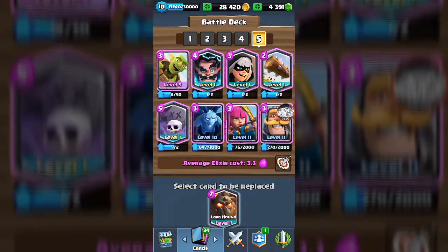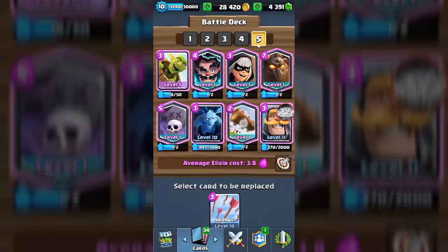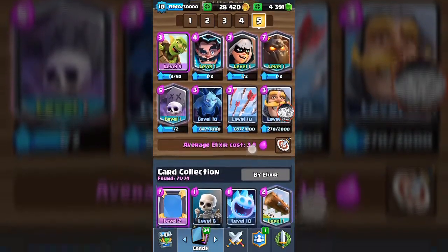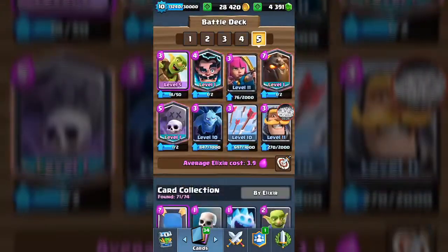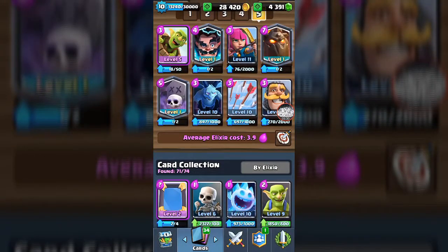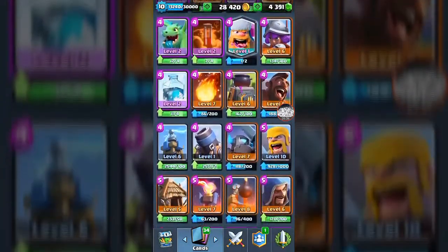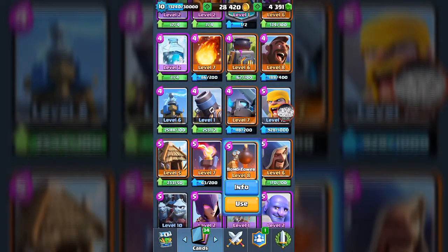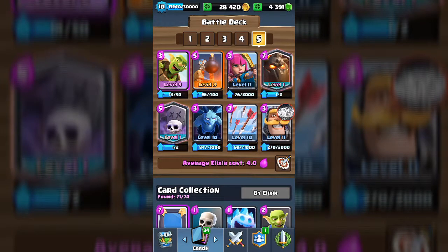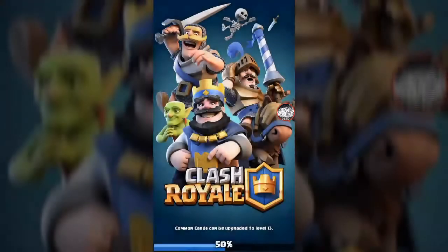Let's try out the lava hound — hopefully it'll help us out. We're gonna change to arrows, keep the graveyard spell, drop the bandit, and change to archers. For the electro wizard slot, let's use something that can splash or defend. So we've got about two legendary cards — let's go into a 2v2 battle.